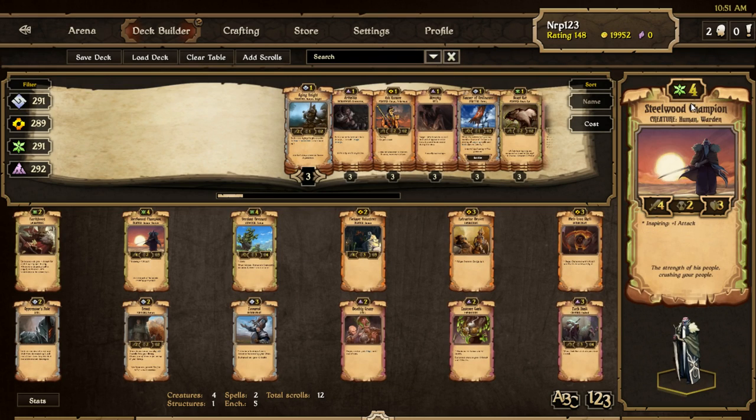Steelwood Champion looks epic, kind of walking across the clouds. It looks almost like he's stepping outside of the picture. He is Inspiring plus one attack, and otherwise he is just a 4-2-3.